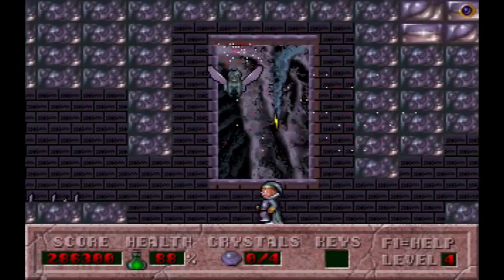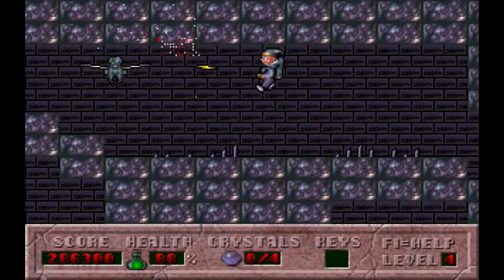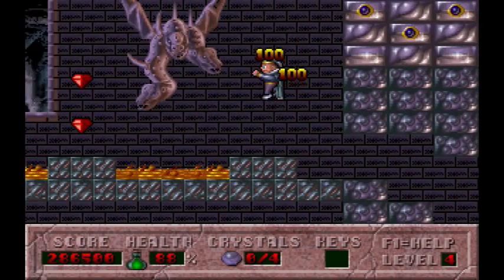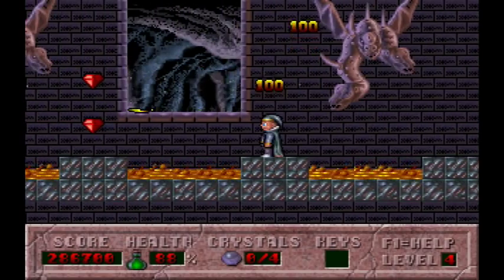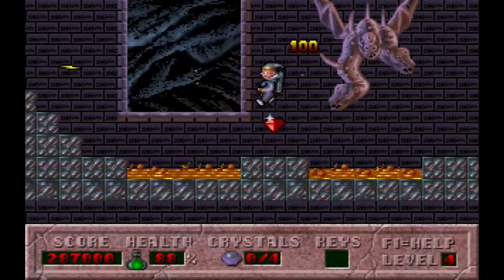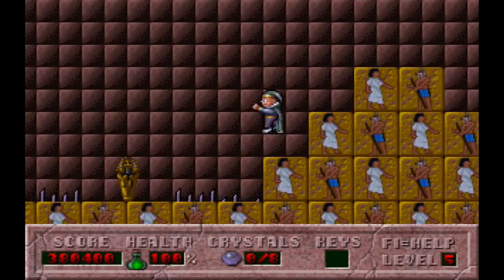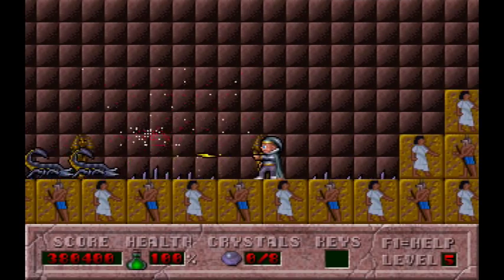For a wizard, Hocus knows disappointingly few spells. The sort of lightning zap you see him using is the only permanent weapon he has throughout the game, but I suppose that's why he's an apprentice. When you start each level, you can only fire one bolt on screen at a time and have to hunt for upgrades to that, but most of the later levels seem to realise that this is too restrictive and will hand you one or two upgrades right at the beginning.